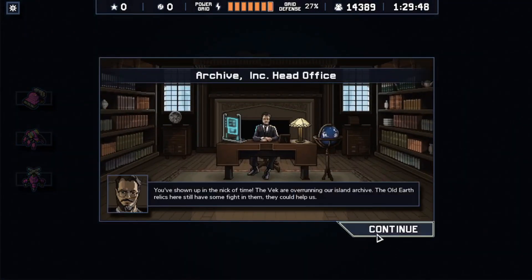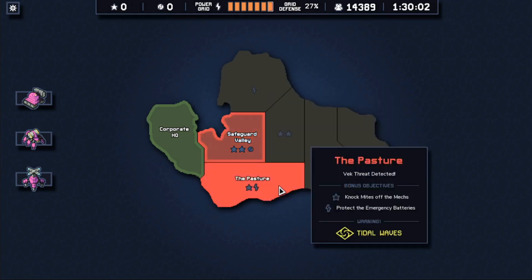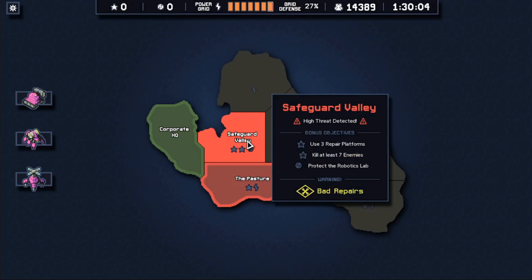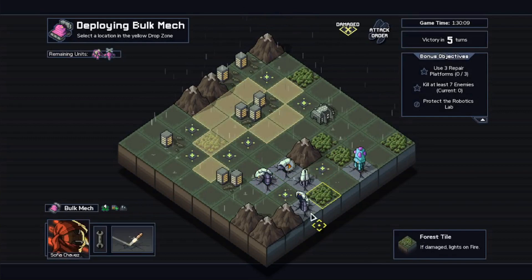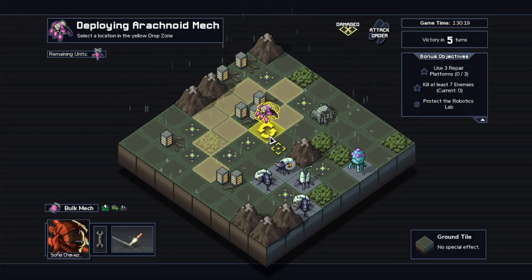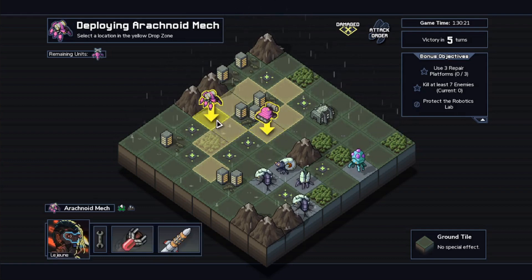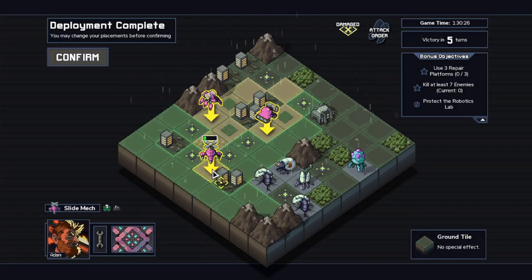I'm not going to read that. The objectives are: use three repair platforms, kill at least seven enemies, protect the robotics lab, or knock Mites off mechs. We're going to go with the repair platforms because it's two stars and a core. There are our repair platforms — we are all messed up, so we need to use those. Let's put bulk mech there, Arachno mech there, Slide Mech there.